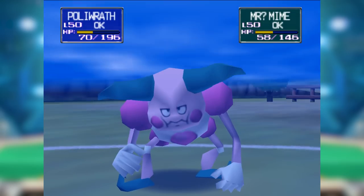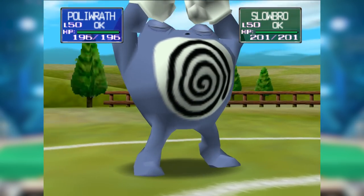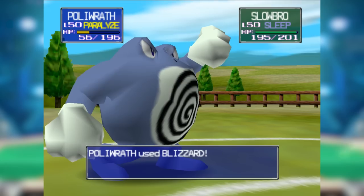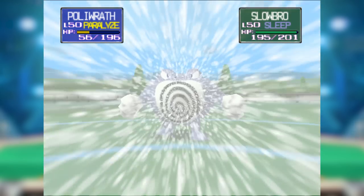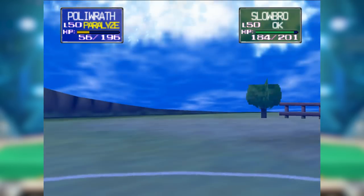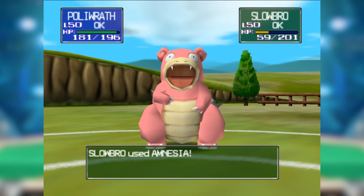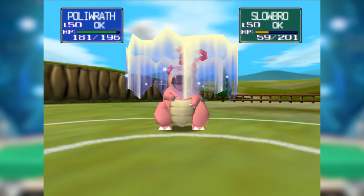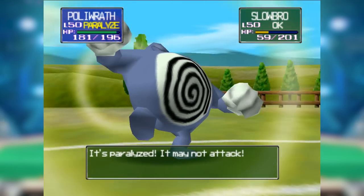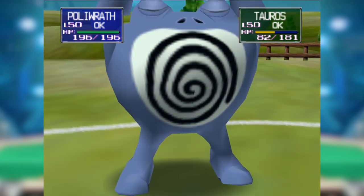Poliwrath actually forced a good amount of switches due to its access to a swirling, spinning, hypnotic stomach. That all sounds good in theory, so what's wrong with Poliwrath? Well, for one it was just straight-up outclassed by Slowbro. Slowbro had better defenses, better Special Attack, better HP, and maybe most importantly, a way better typing. Though sleep is a crippling status, paralyzation was still amazingly good in generation one, so Slowbro's Thunder Wave was a worthy contender with Hypnosis — it might have even been better, considering that while setting up it could also spread status, whereas Poliwrath had sleep clause to think of, and yes, you even had sleep clause in Nintendo Cup.